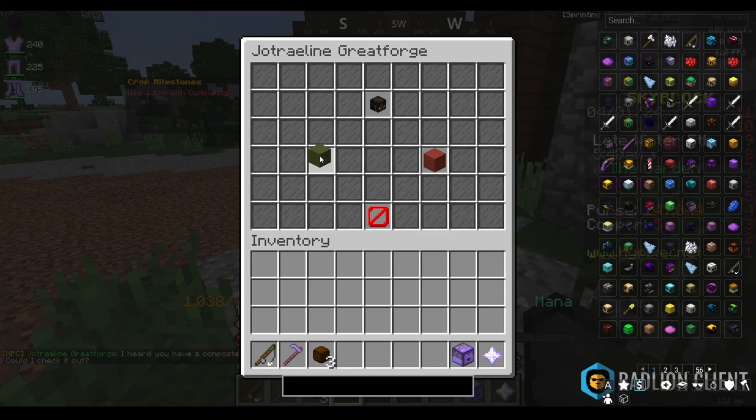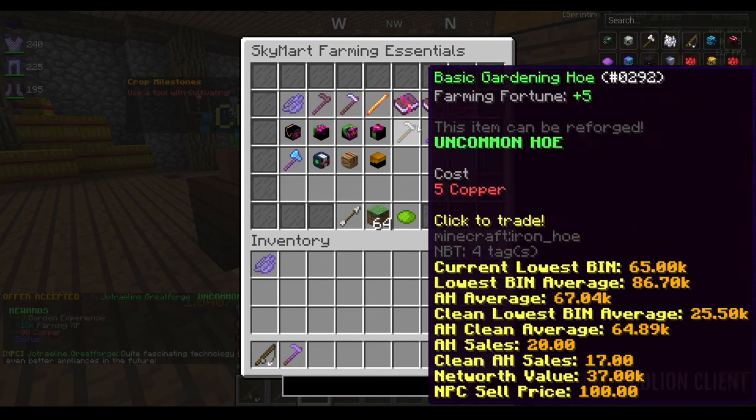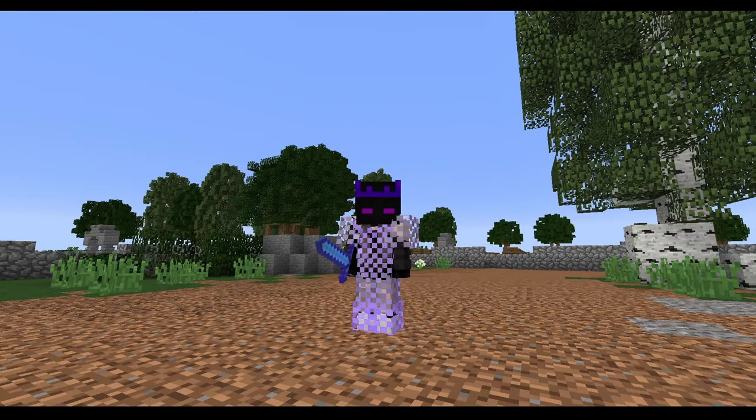We have the three compost ready and the 30 copper, but I need garden level 3 to actually buy the replenish hoe. I've put an alt at the garden to AFK. While that's running, I'm going to go do the goblin goal — I have to kill goblins to get eggs from the dwarven mines and hopefully spawn a golden goblin.